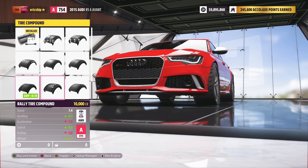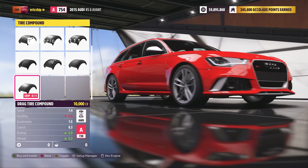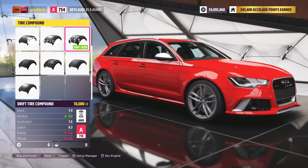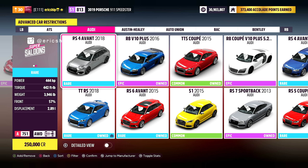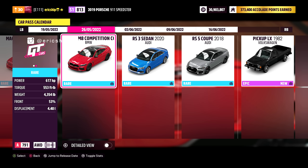For quite some time now, many within the community have been asking when are we going to get some new Audis? Well, next month we're going to have them. From what we can see, we will be getting the 2018 Audi RS4 Avant, the 2020 Audi RS3 Sedan, and the 2018 Audi RS5 Coupe — all vehicles that were found in the hidden folders of Horizon 5 a few months back.